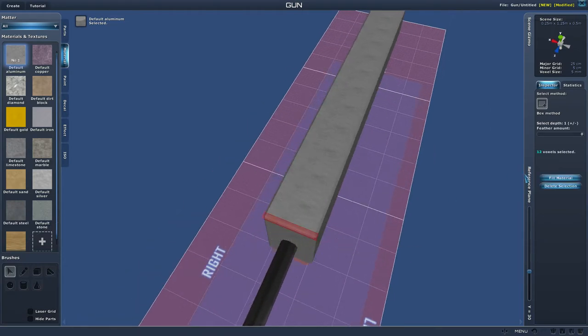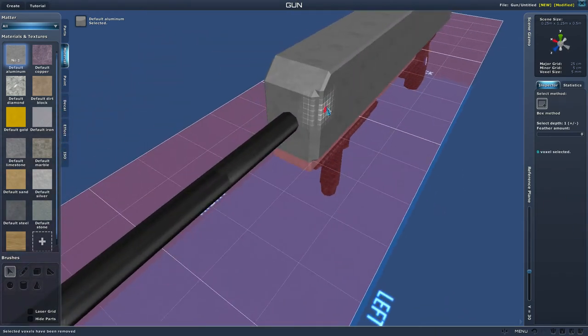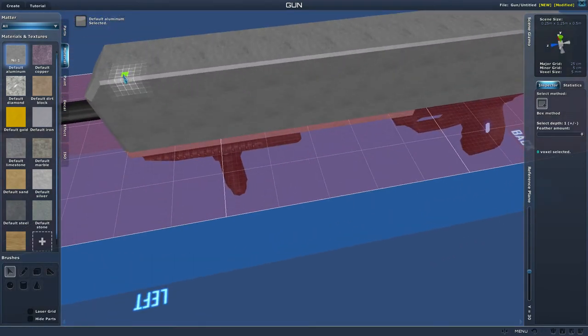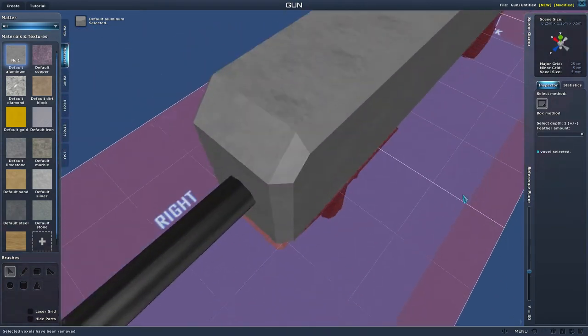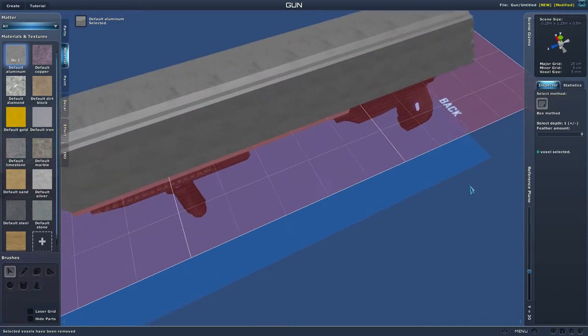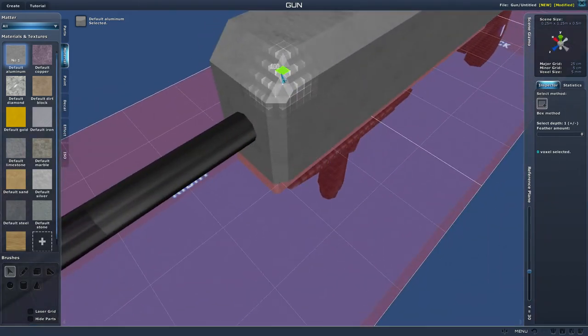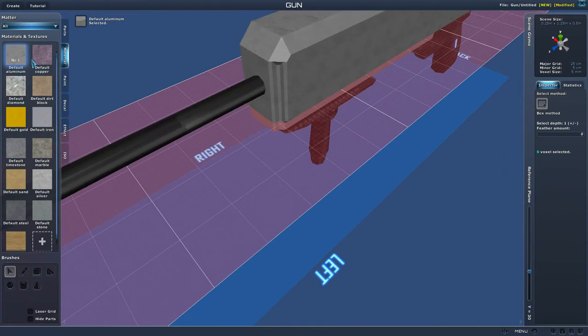Then we'll delete some blocks in the front and put an angle on the front so it's not so blocky. Sometimes deleting one thing puts you in a vicious cycle of deleting other things, but we can take this off — no big deal. We'll try to get it a little more rounded out.